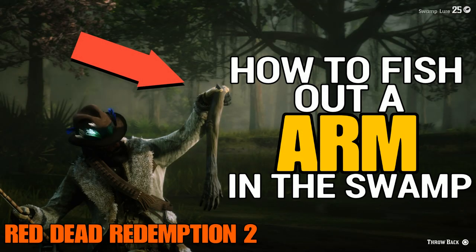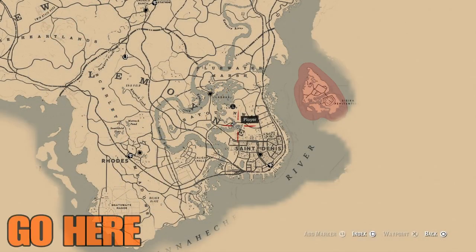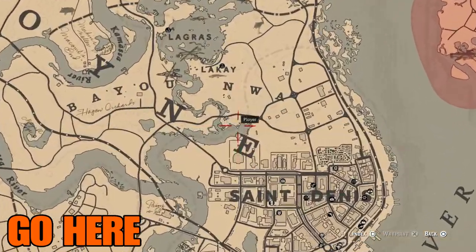Subscribe for more content. Red Dead Redemption 2 is still dishing out a lot of mysteries and easter eggs. The newest one I found is an arm in a swamp — not a fish, not a legendary fish, more like a legendary arm.